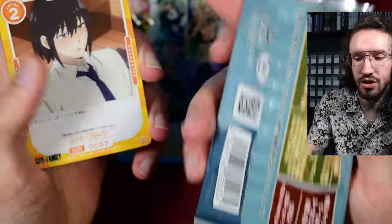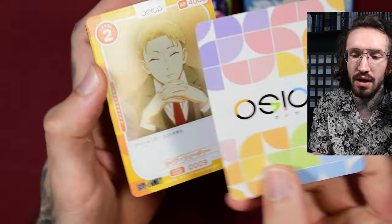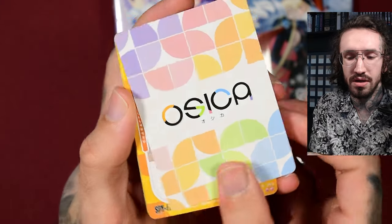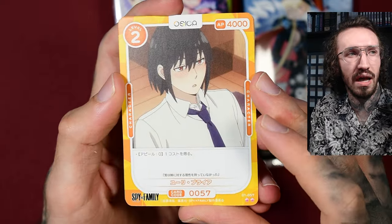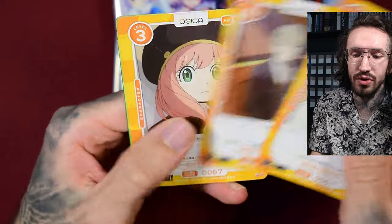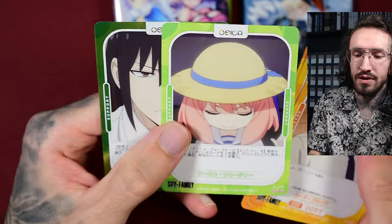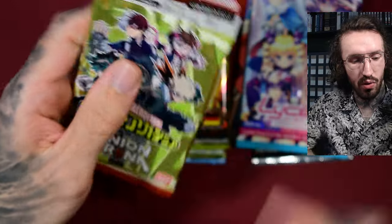Osekar is a unique TCG that started a few years ago and has licenses from various anime and franchises. They basically use screenshots from the anime, so nothing super amazing looking in the basic rarities. But they do have high rarities which can be worth something — like a Marine Kitagawa from My Dress-Up Darling — and signed cards. The regular cards, I have to admit, are not looking that great.